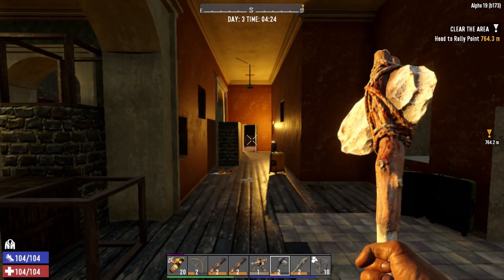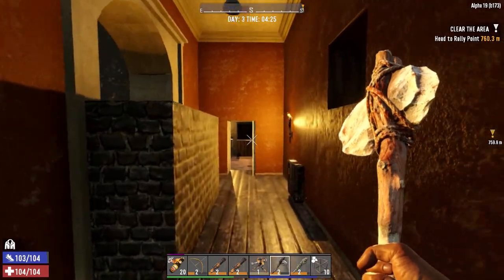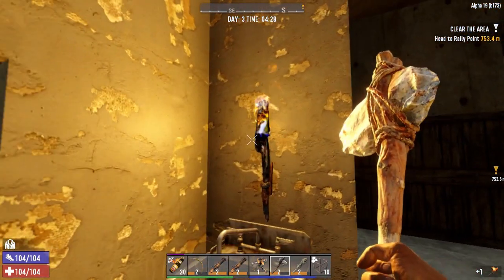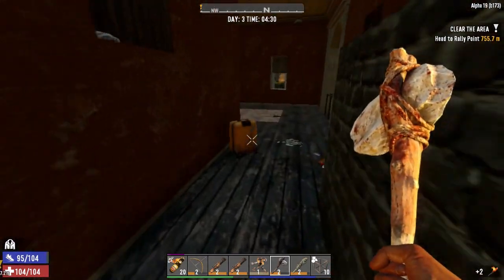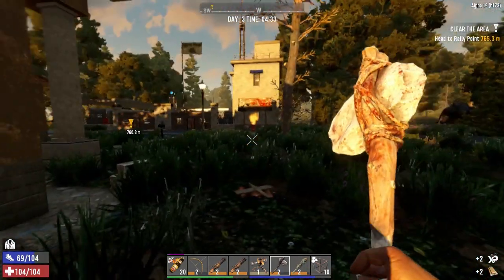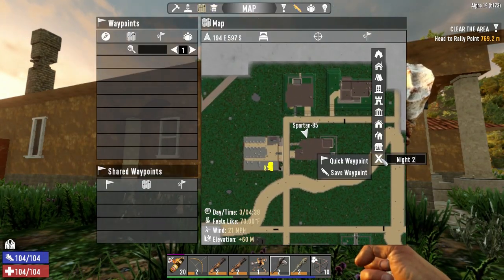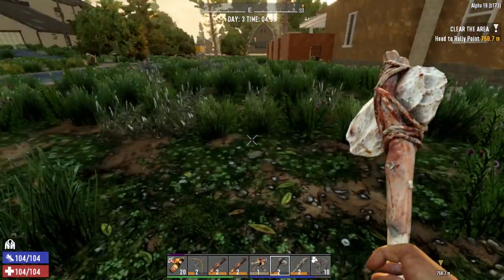Hey guys, Spartan 85 here. We're picking up right where we left off in the last episode. This is the Wanderer series — horror every night and no storage. I'm going to pick up these torches before we go so I don't have to make more. I'll go ahead and mark this on the map so I don't use it again — we'll say night two. Let's go knock out this rally point.